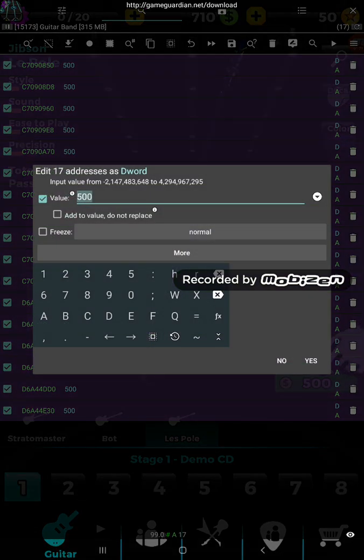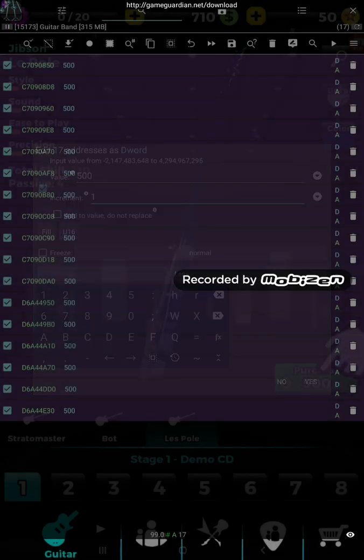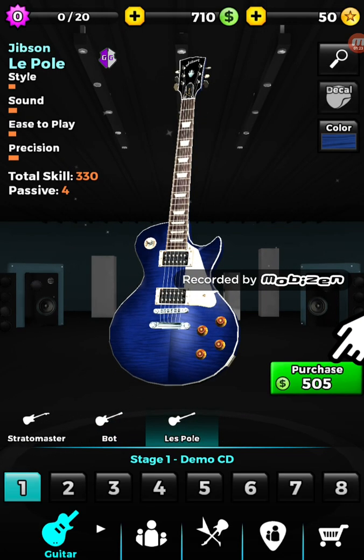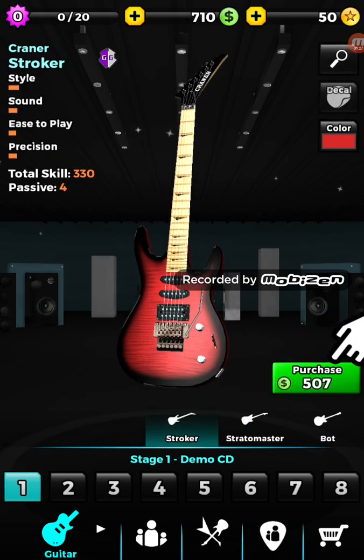Now we hit edit. Press the more button. Right here where it says increment, put one. See it incremented each by one. Go to the other guitar - there you see one. All these prices have changed, which is good.